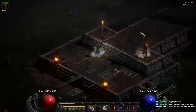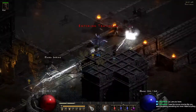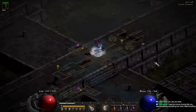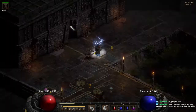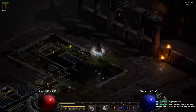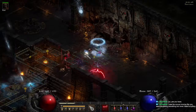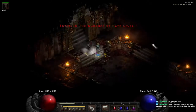If people need experience, these temples are phenomenal for experience. Travincal — once again, set map. The waypoint could be on the top left side. Go kill your Council, hit the folio drop, hit the orb, make your way to Durance of Hate level one.